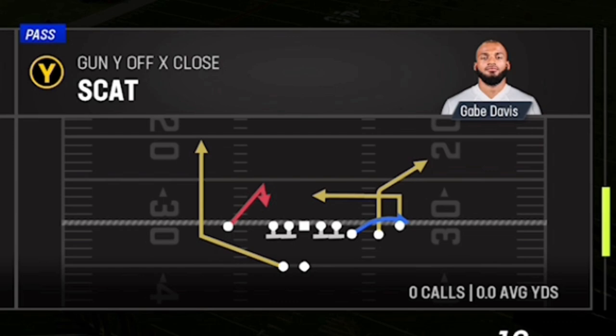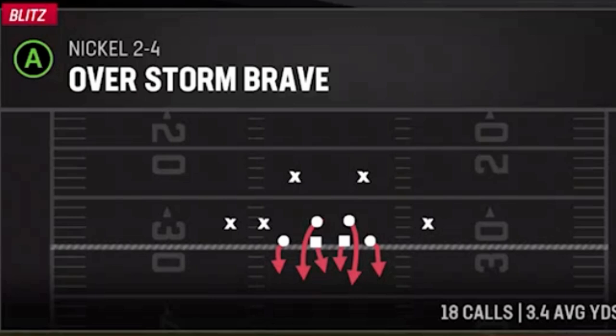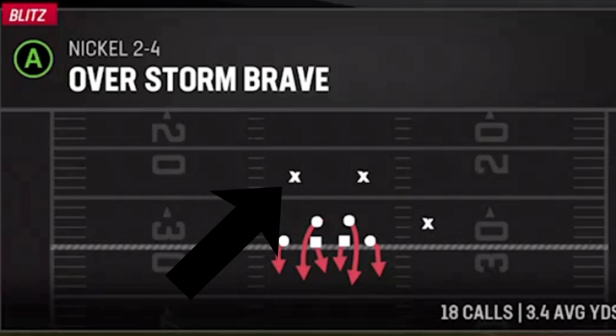To show you an example, I'll first choose the scat play from the same formation, then choose the Overstorm Brave from the Nickel 2-4. I'm choosing this particular defense because it is one of the meta defenses in the game, and also because this formation only has safeties and cornerbacks in coverage.